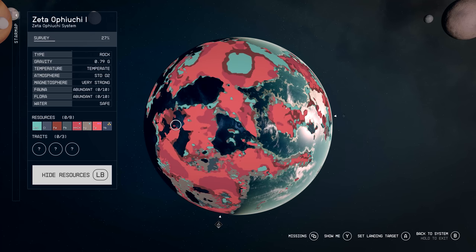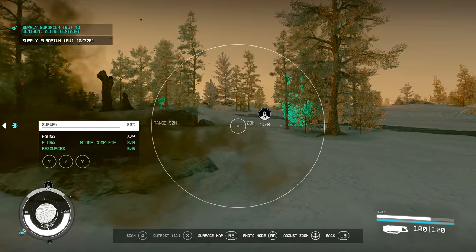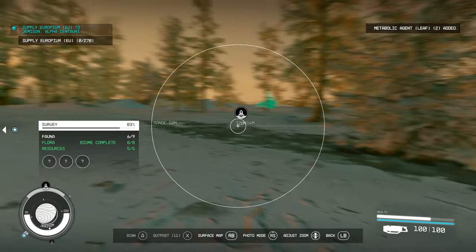When you hover over a moon or a planet in the star map, it will show you over on the left-hand side how many of each of these four categories are present on that particular planet or moon for you to scan. And when you're actually standing on the planet or moon and bring up your scanner, it will show you your current progress over on the left-hand side as well, so you can more easily keep track of how you're going.